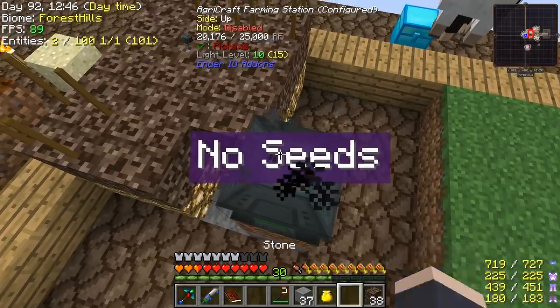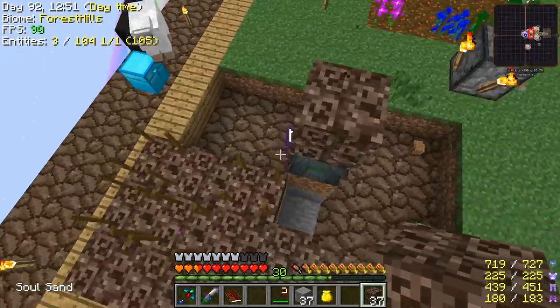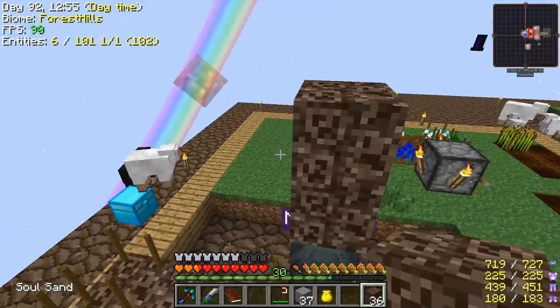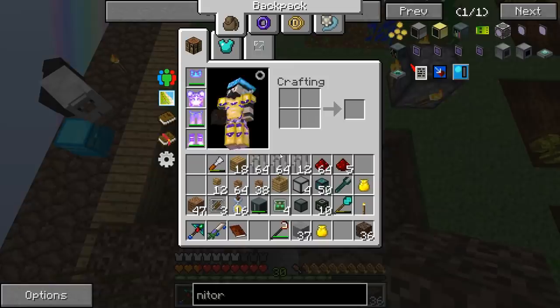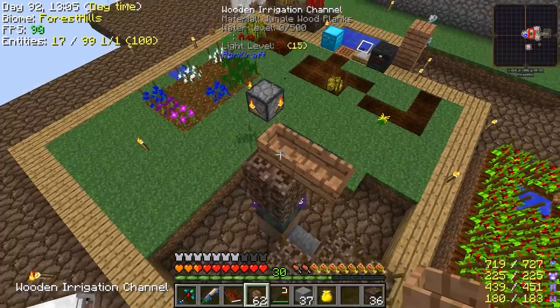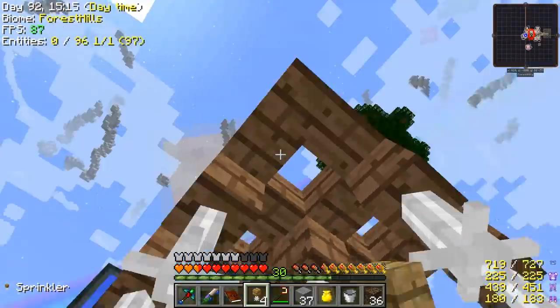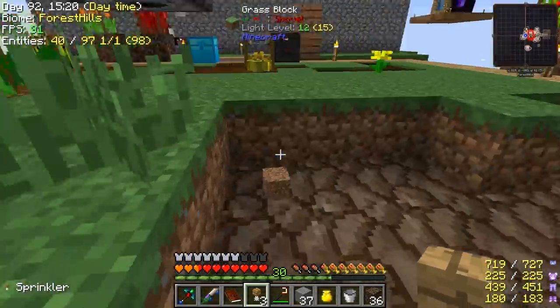And then we're also going to set up some sprinklers here, so this happens quickly. So, what was the right height for that? I think it's at this level, right? And then at this level I think we put the channels, hopefully. Put down our sprinklers here. Alright, so we're ready to go, as long as we get our modules here.